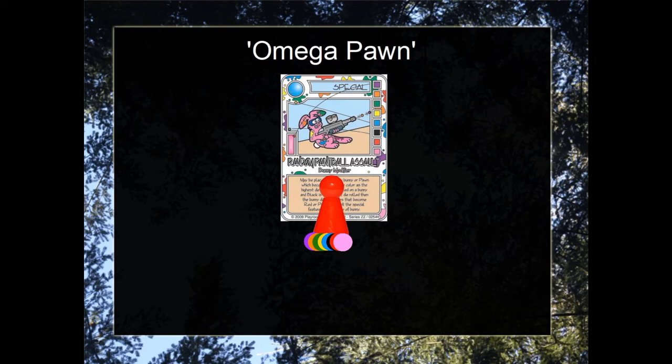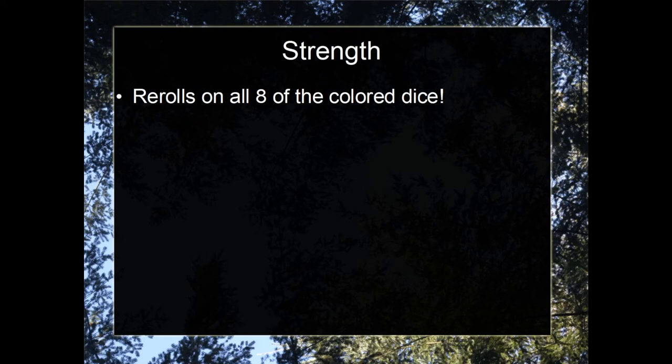Let's go into some strengths. Firstly, the Omega Pawn allows rerolls of all eight colored dice. Normally a pawn would only get to reroll one colored die, so naturally this pawn is, in some sense, eight times stronger than that. In a similar manner, this pawn lets you replay all eight of the colored P cards. A blue pawn could only replay blue P cards, but this pawn can replay eight different colors.